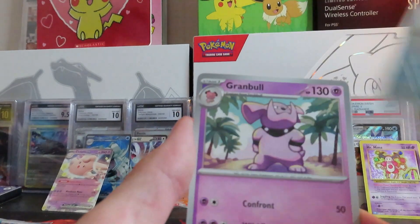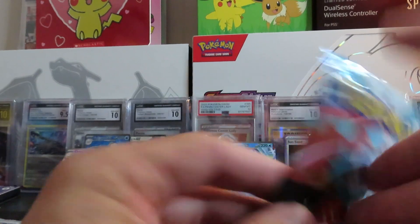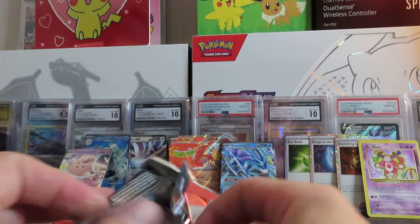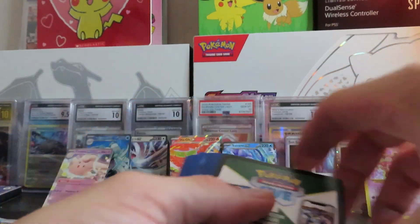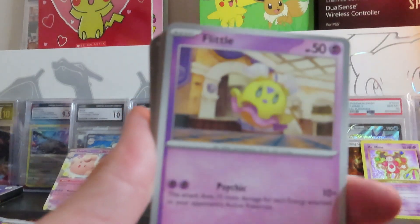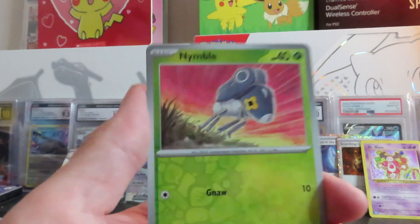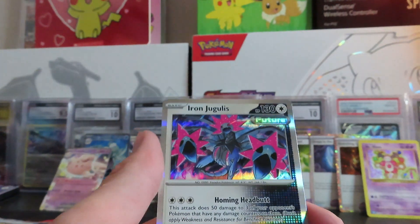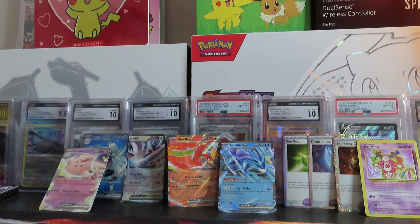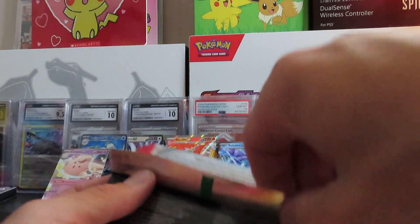Magnemite, Poltergeist, Bronzor, and a Togekiss. Our last Paradox Rift. Fighting energy. Sorry guys — sometimes my camera just does not want to auto focus. I have to go kind of slow. Sometimes I go too fast and it has a hard time keeping up. I kind of thought we were going to do something here, getting those hits early on.